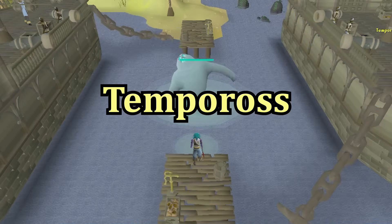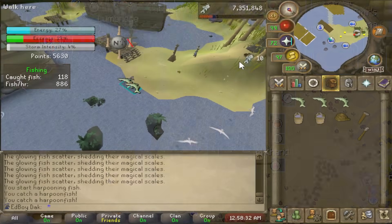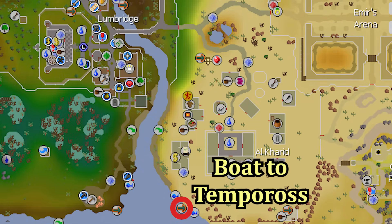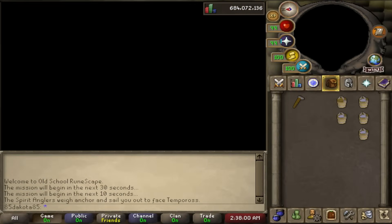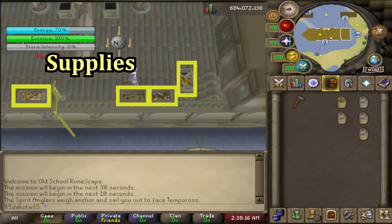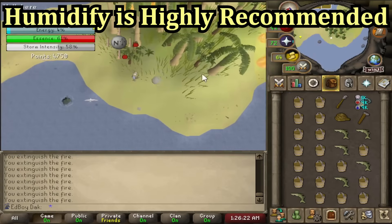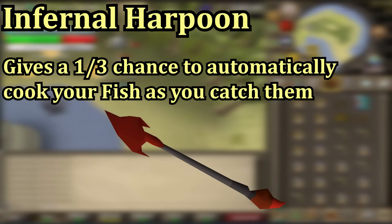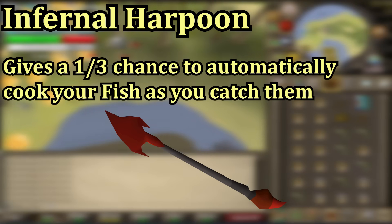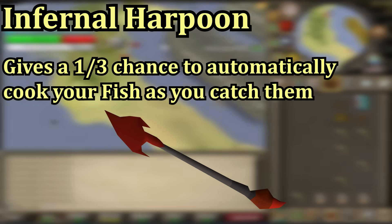The Tempoross fishing boss is an engaging way of training fishing. You need level 35 fishing to get started and can use it all the way to 99. Travel there by boat south of the Al-Kharid bank. You'll need a hammer, rope, harpoon, and a few buckets — all obtainable on the boat. If you complete Dream Mentor you can use the humidify spell on the lunar spellbook to fill water buckets much faster. The infernal harpoon is very solid here as it automatically cooks about one third of the fish you catch, and in Tempoross it won't destroy them — it gives you the cooked fish directly.